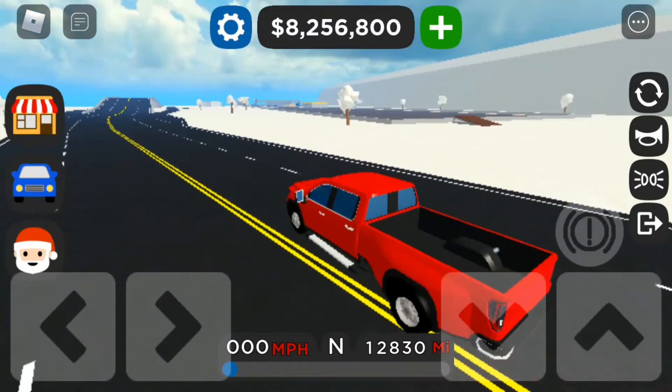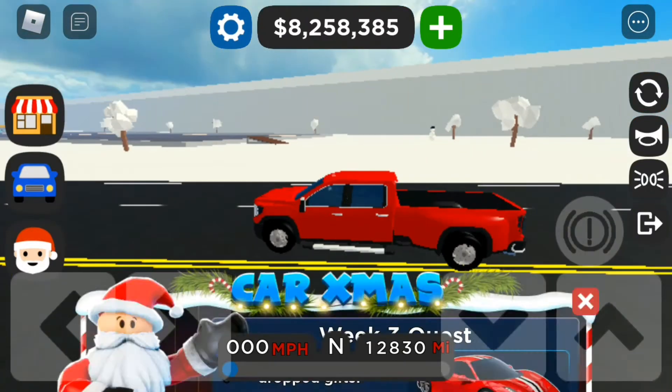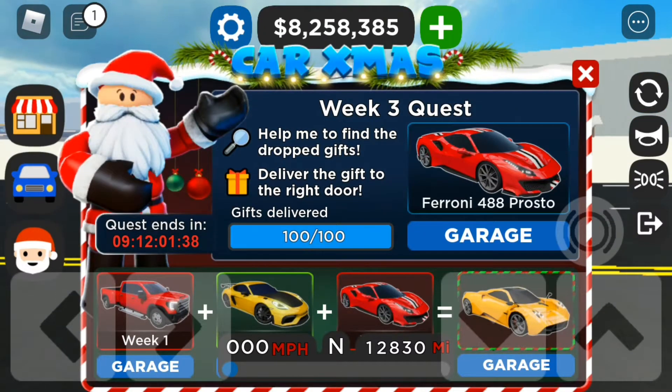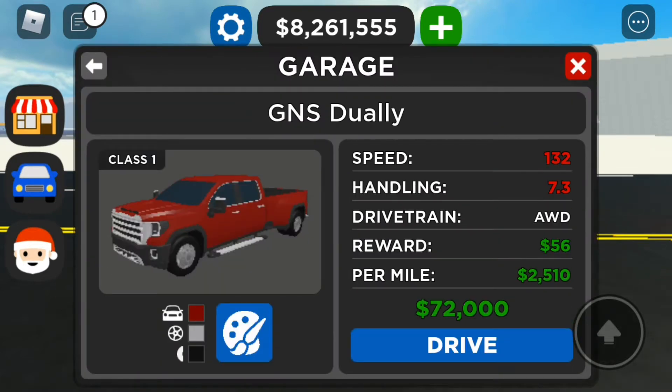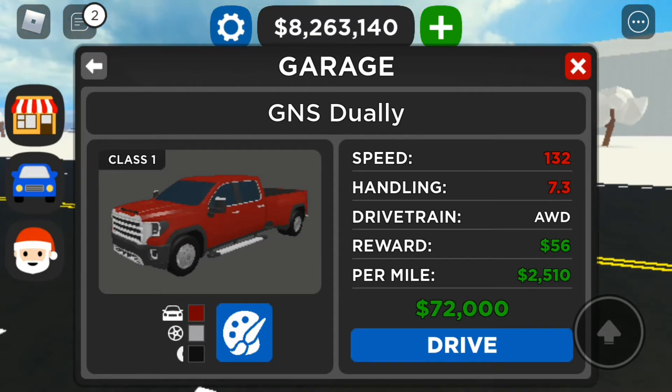Good brakes for this size of vehicle. Let me get out and have a look. So: 132 mph top speed, 7.3 handling rating — not bad for this size. Rear wheel drive, $56 at the dealership, and $2,510 per mile.